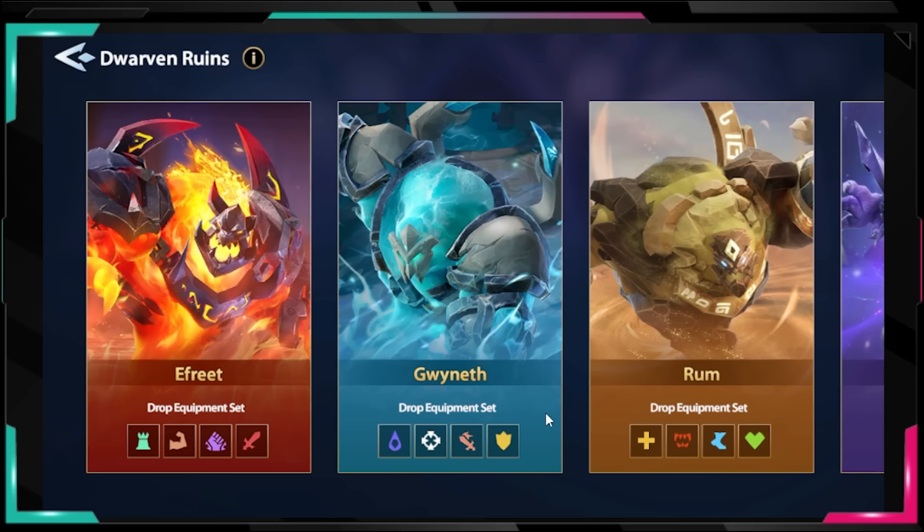We're only gonna discuss the dwarven ruins gear, because unless you're a whale or bought the gear, you're not going to have the forge gear for a very long time, or at least a decent one. For the first weeks of the game, farming six-star gear in the dwarven dungeons will be way more beneficial than waiting for the forge gear.